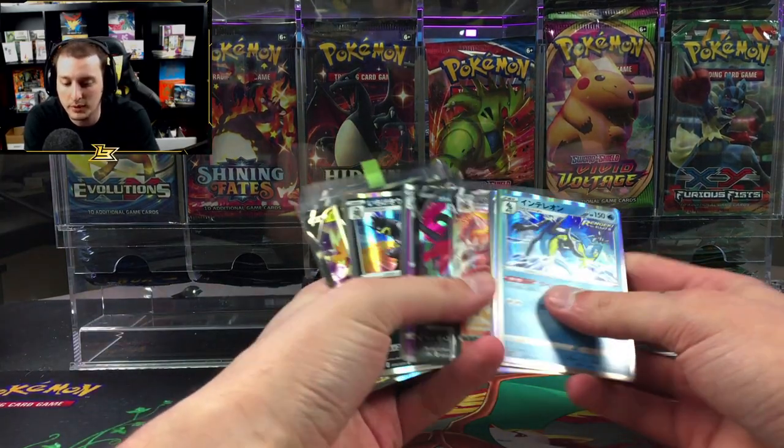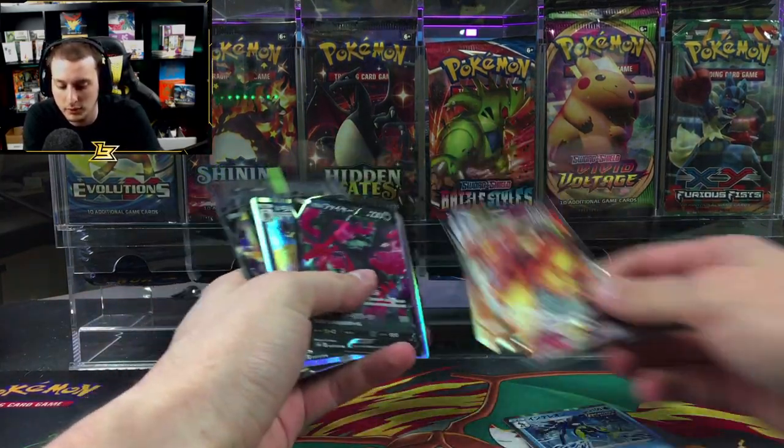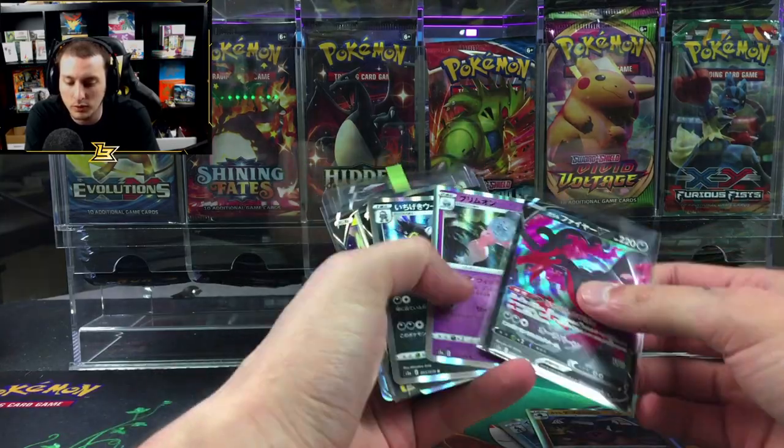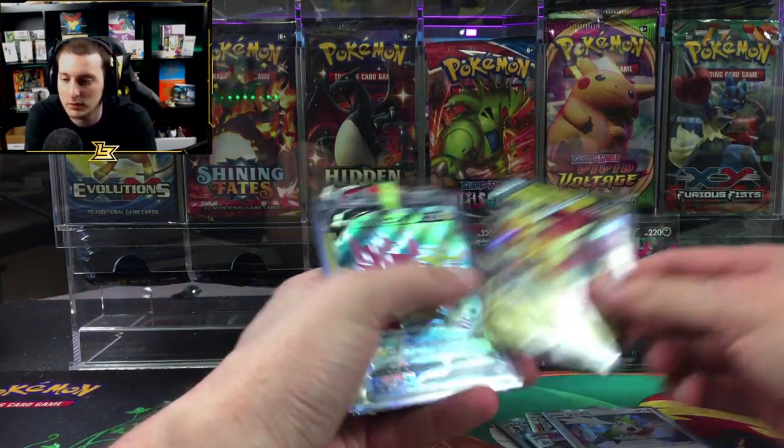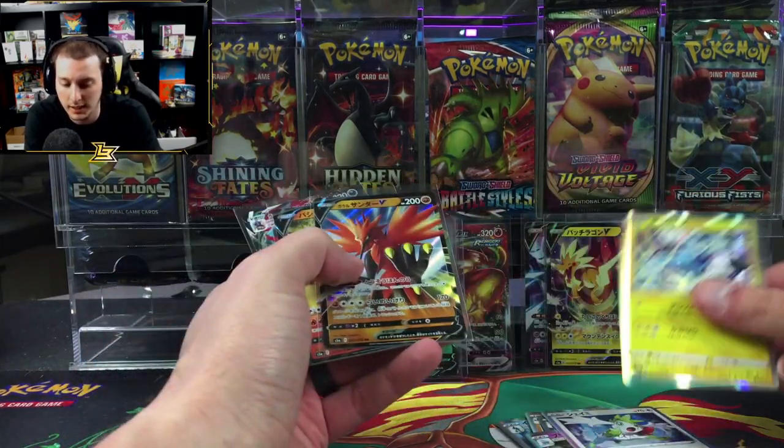We have not pulled the alternate art for the Moltres yet. Of the alternate arts we've pulled, we got the Galarian Slow King — that's all. We got your back man, that's lame.